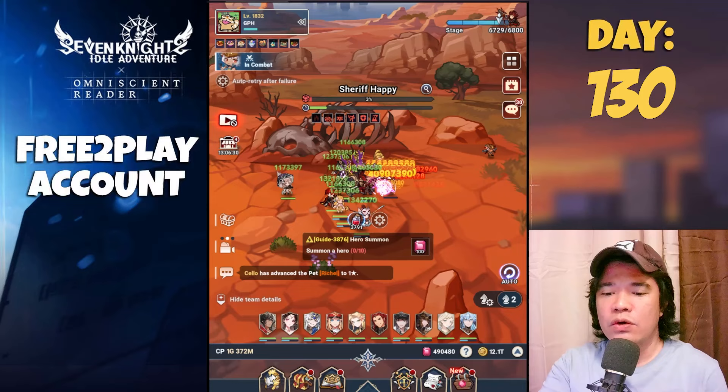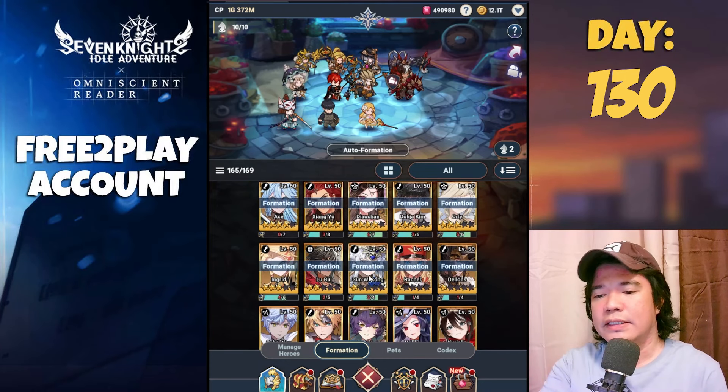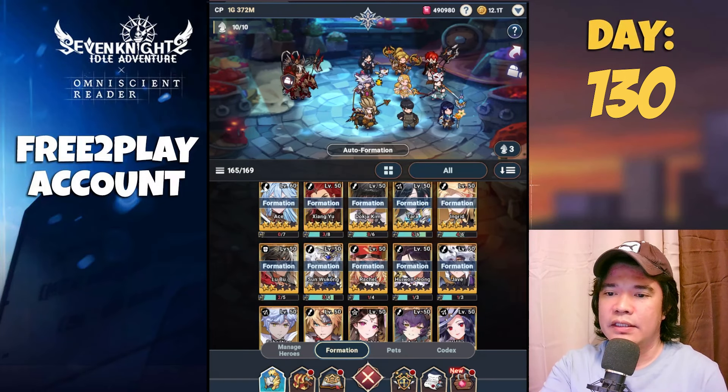Currently these are the heroes that I use: Ace, Xian Yu, Jao Chan, Dokja, Kim or Lee, Ingrid, Lubo, San Wukong, Rachel, and Delons. I have here some alternative hero compositions where I use the new hero.